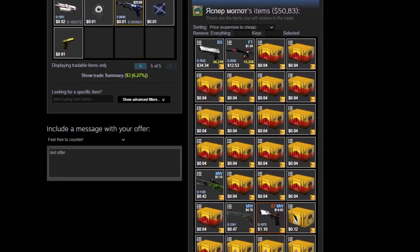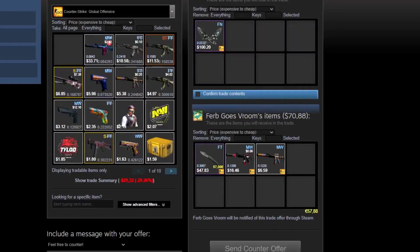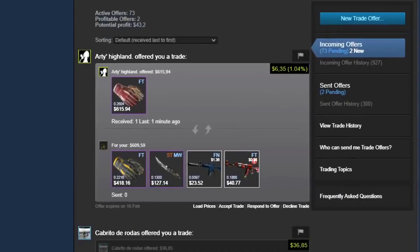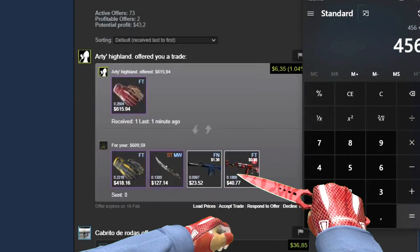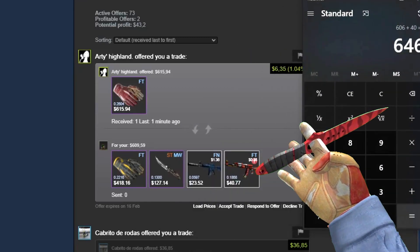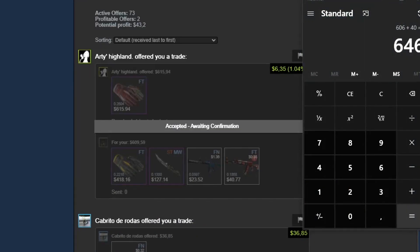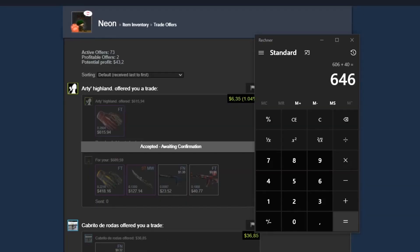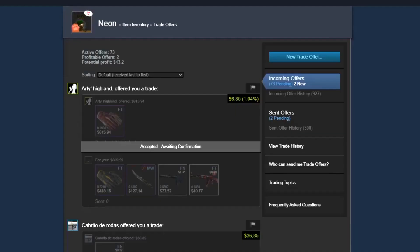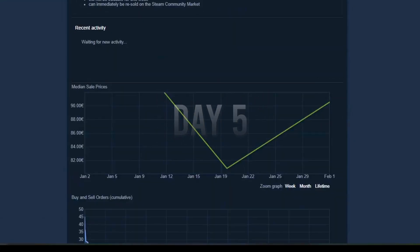Day 4 started quite badly. We got around 4 offers which were okay but nothing worked for us, so we sent offers back but they always declined — a little bit of a dry streak. Until we got this offer: Arti offered his Slingshot Gloves field-tested with a 0.26 float, where the float adds a lot of value, for our 0.22 Omegas, a StatTrak Flip Knife Black Laminate, and 2 play skins. In the end this was one of the best deals we did this week — it is quite rare that you get steals like this, and in the end this summed up to around $80 overpay.